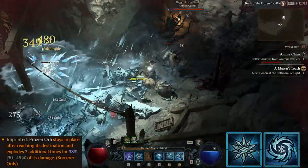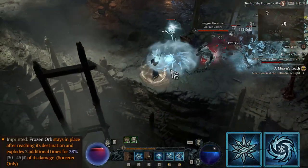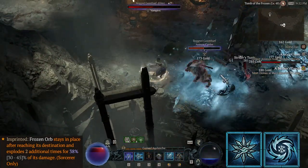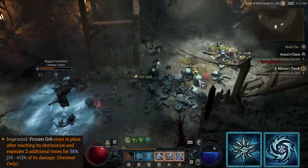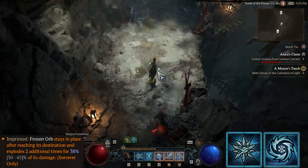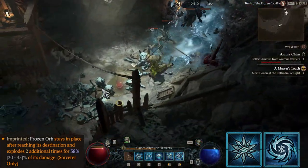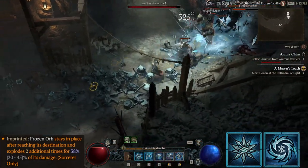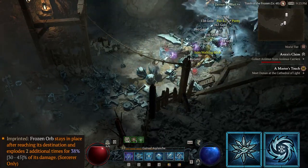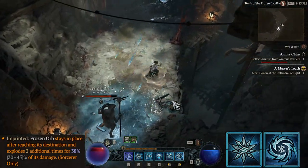We're using it for two equally important reasons: mana and chill application. For the latter, Frozen Orb applies a 34% chill to anyone it passes through, plus an additional 9% per explosion. While that sums up to 61% chill, that's not necessarily how you want to make the most out of the spell. You want the freeze effect to be triggered by the initial 34% and the 3 explosions to start generating mana. This implies excellent timing, as we're going to see in a minute.